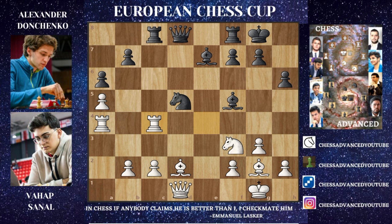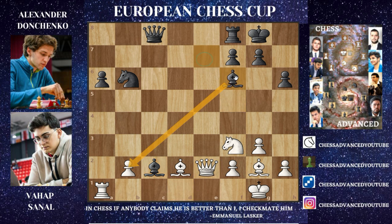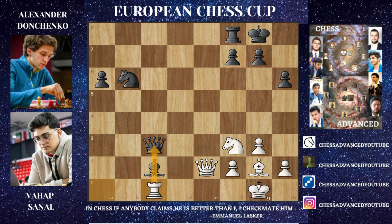Congratulations to everyone who found this move — the one I've been talking about all game — the spectacular B5! Now it might seem like there are a lot of choices: you can go for en passant or straight captures. The best move is actually en passant, and only after Knight captures, you can see that both Rooks are under attack, so you have to trade. After Rook captures, you go for Queen captures, and after the Rook moves to E, now with the Rook under attack you go for the very nice Bishop captures on C2.